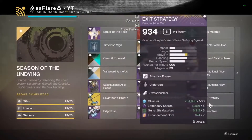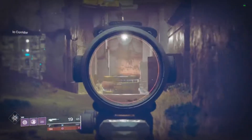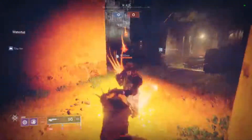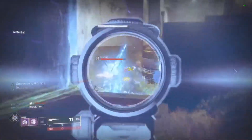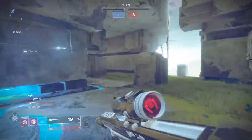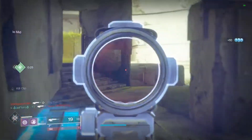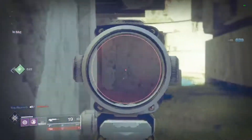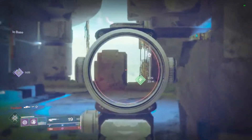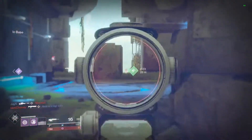For the ritual weapons, starting with Randy's Throwing Knife: for scout rifle kills I recommend Jade Rabbit, Polaris Lance, Minor Multi-Tool, or the Scorpion SR scout rifle — same archetype as Randy's — or any scout rifle you're comfortable with. For medals, the easiest ones are Cold Fusion medals (two fusion rifle kills in one life) and Calculated Trajectory medals (three grenade launcher kills in one life). Run Mountaintop and a heavy grenade launcher to get those medals easily and multiple times per game.